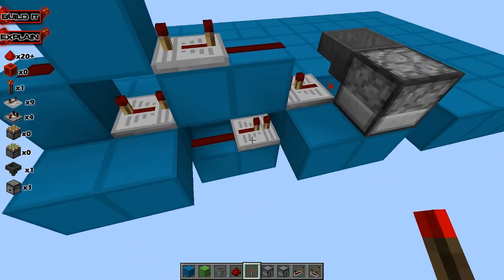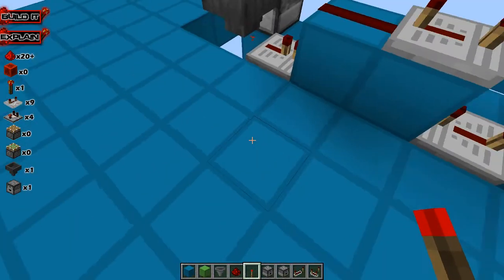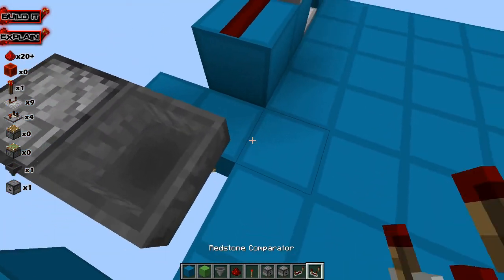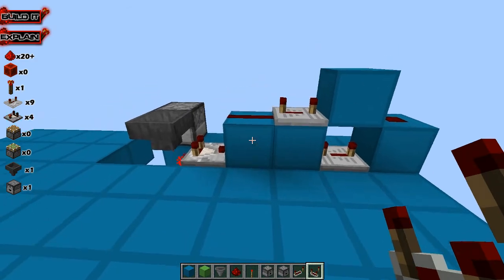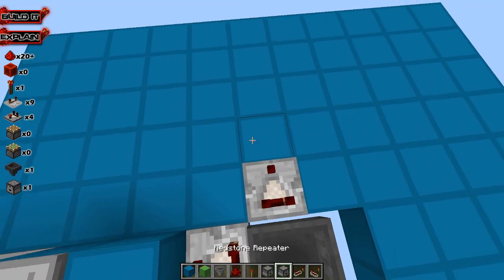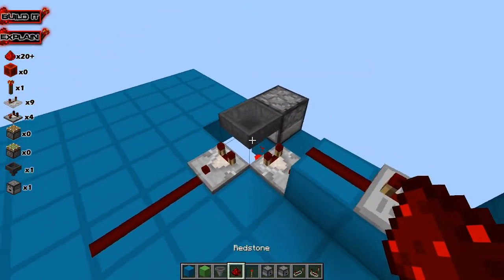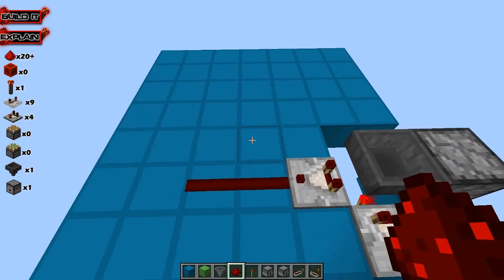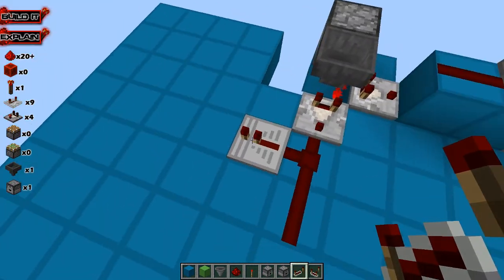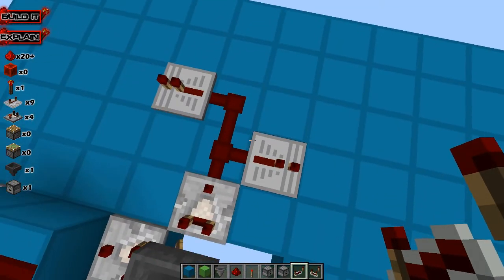We're going to make these all a length 4 so that we can get more fireworks dispensing. So then we have another comparator coming out here. Since we're handling items that give out either a length 1 or a length 2 signal, we want to be able to handle both of those. That side is going to handle the length of 1, and this one's going to handle the length of 2.